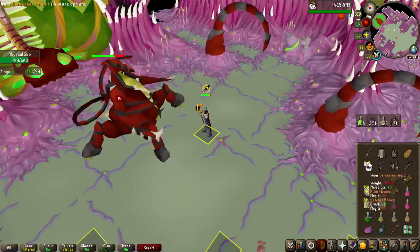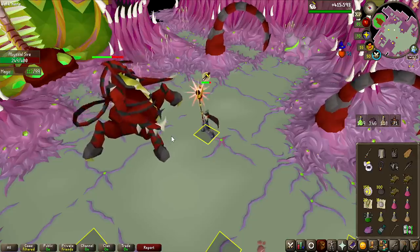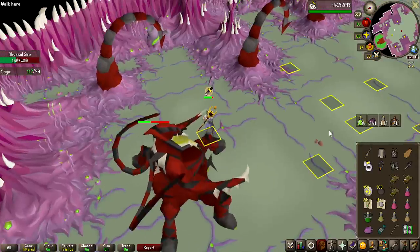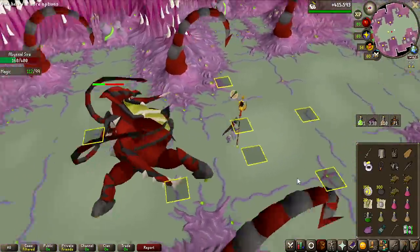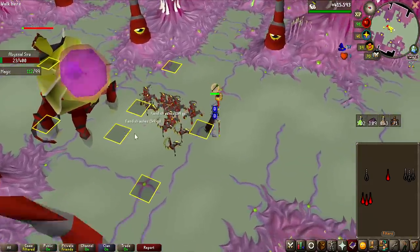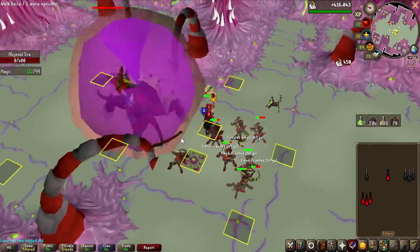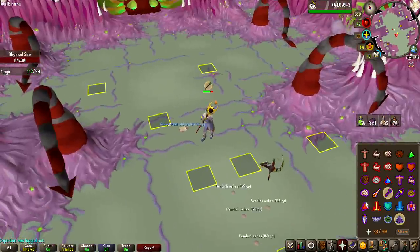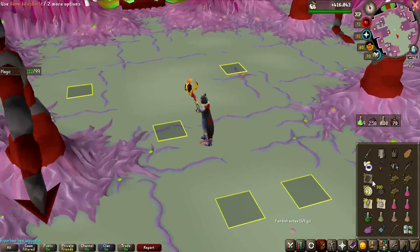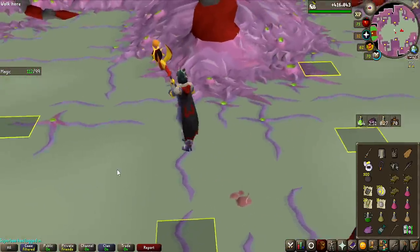Every single guide tells me to bring full melee gear for just the last phase, but I feel like the Tumeken's Shadow is so extremely strong and accurate. Just look at these hits — I'm going to try to just do the last phase with magic and see if I can ditch all of these items. So far it's going great. I'm taking a bit more damage from the minions, but with the magic gear and the staff I can just blood barrage them and get so much HP back. I don't even know why I bring all this gear — I feel like this staff is just so extremely good that it's better to just only use it.